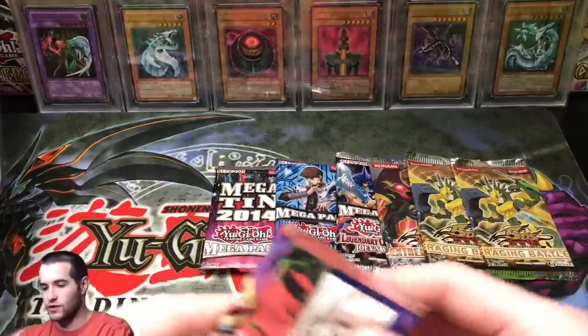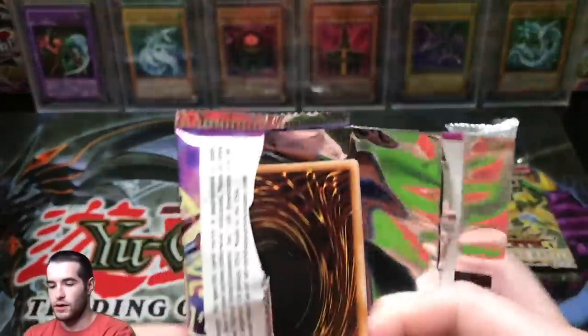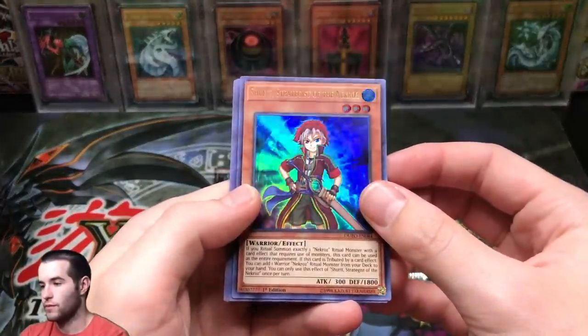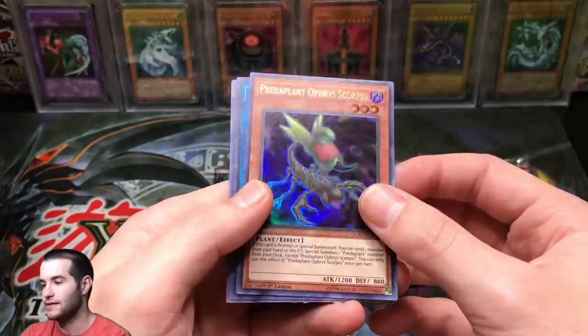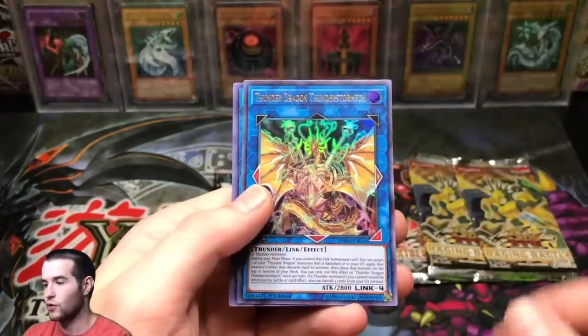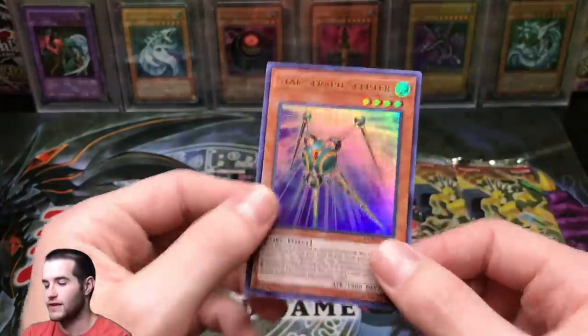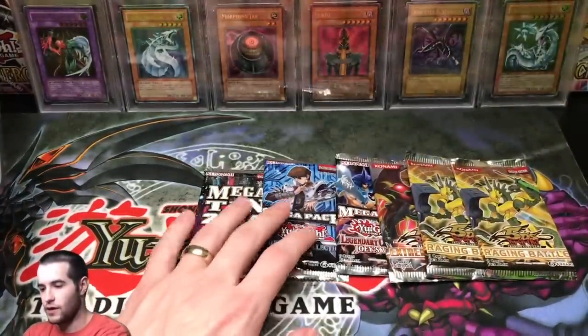Let's do another Duel Power and see if we can pull something good. Shurit Strategist of the Necroz — we started with that last time. Predaplant — Predaplants are alright. Thunderstorm Mech Ultra Rare, Double Bite Dragon, and Star Seraph Scepter. I'm not sure if that Thunder Dragon's any good, but I'll have to come back.